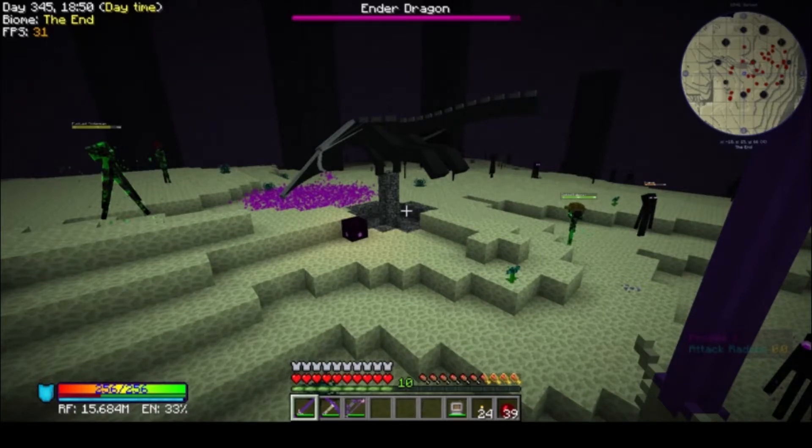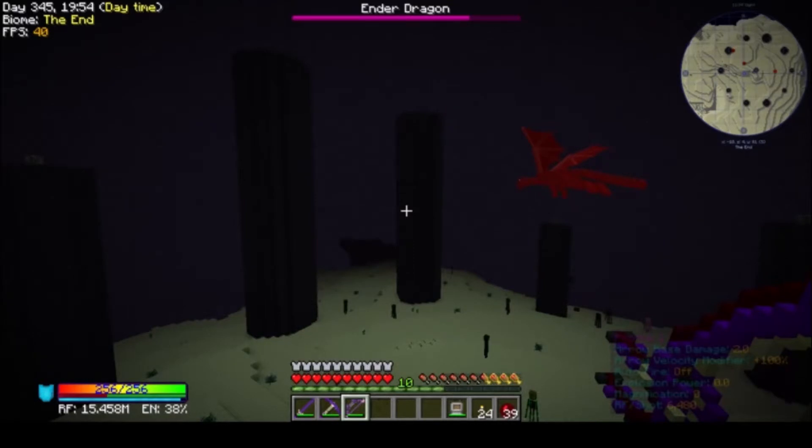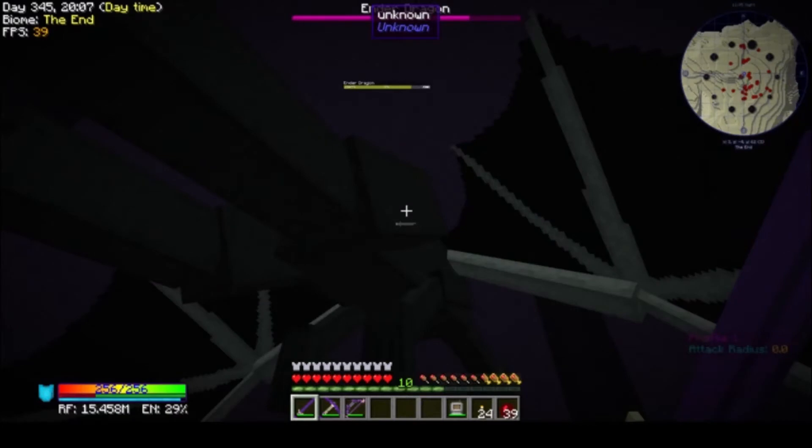Is my inventory desynced again from going through that portal? It's not desynced. Alright, I'm going to do this dragon fight off camera and try to figure out why I can't hit this dragon. Everybody's seen a dragon fight — it's just a vanilla Minecraft dragon fight and I'm just overpowered with this armor. I'll catch you guys back here in just a minute.